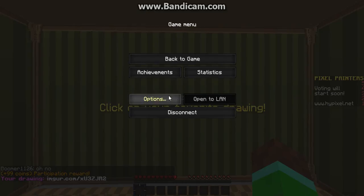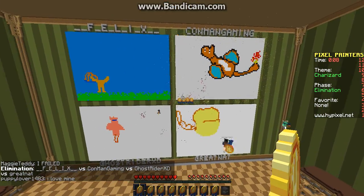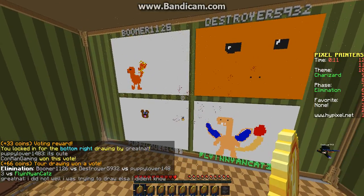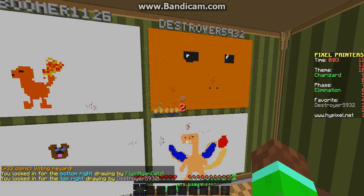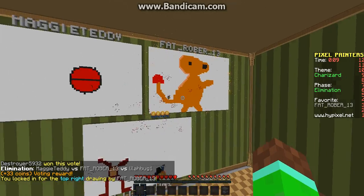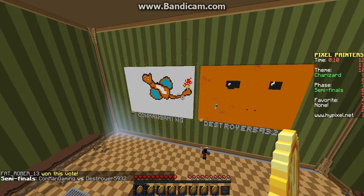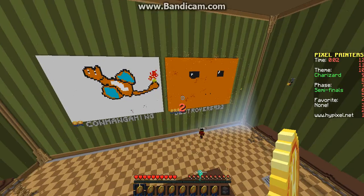Then you pick the best one — I'm not gonna pick anything because I want mine. I'll just vote for that one just because I want the coins. I'm not doing great — that's just an orange background with some dots. I think that's Charizard, pretty sure it's from Pokemon.